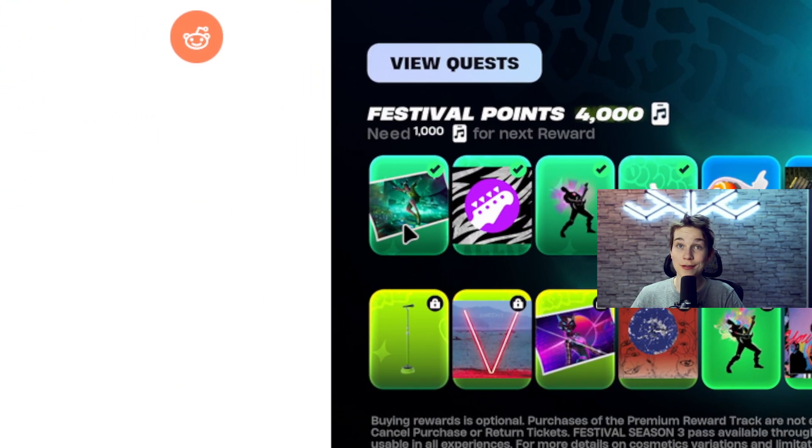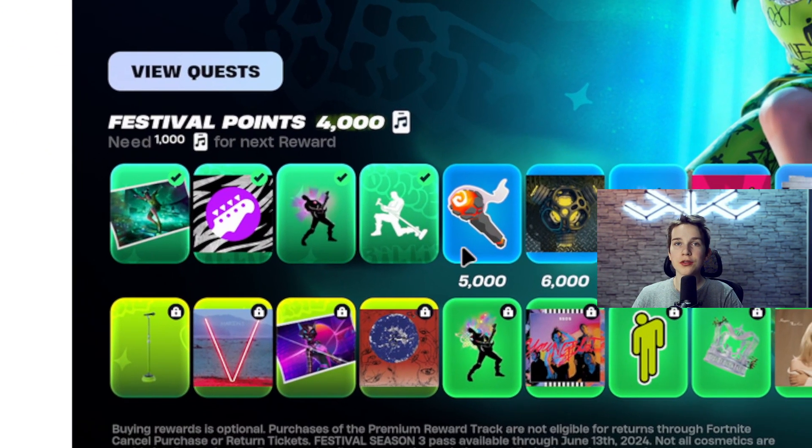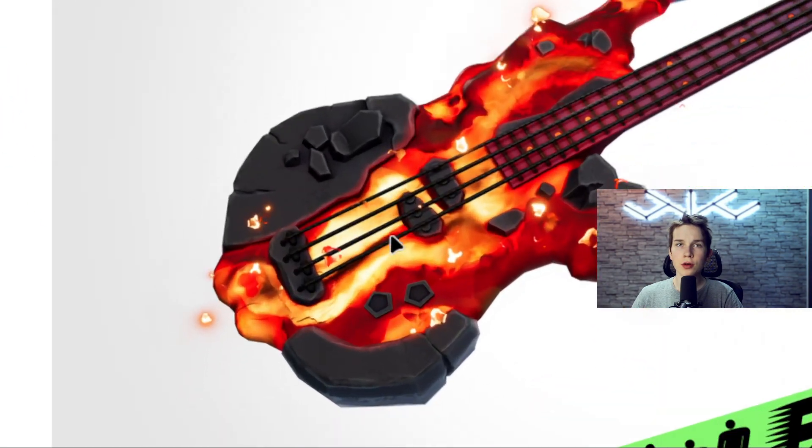In the free tiers, which are the most important if you ask me, we have this loading screen, and a few music tracks too. We also have some other emotes, sprays, emoticons, and this interesting guitar, which I thought we could take another look at.